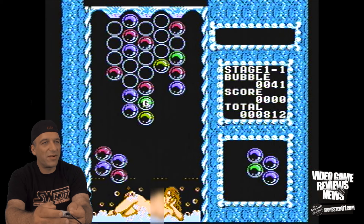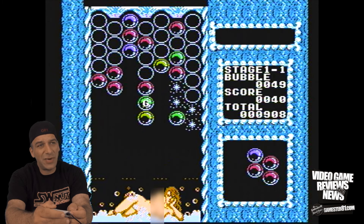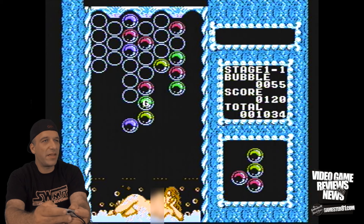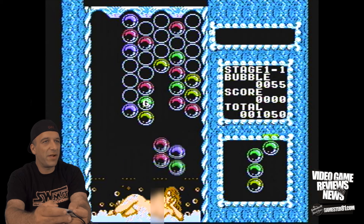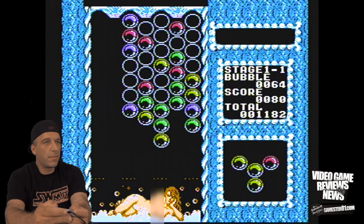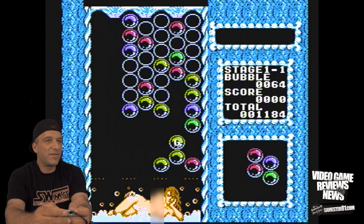Definitely the hardest part of this game are just the empty bubbles that fill up space — that's probably the most challenging part. This is obviously the first stage so it's kind of slow. There's a G letter — I have to keep that G otherwise it's going to disappear on me. It just disappeared right when I had the opportunity. That stinks. So there's another G.